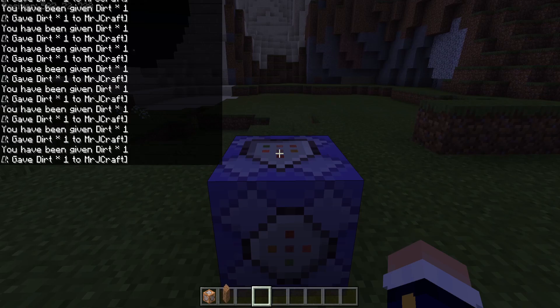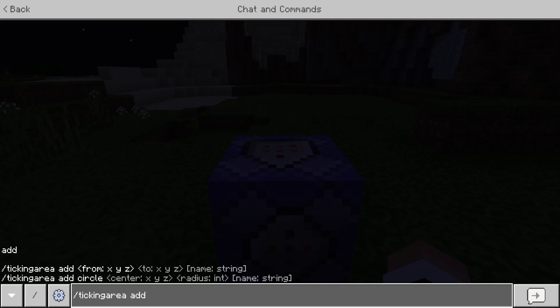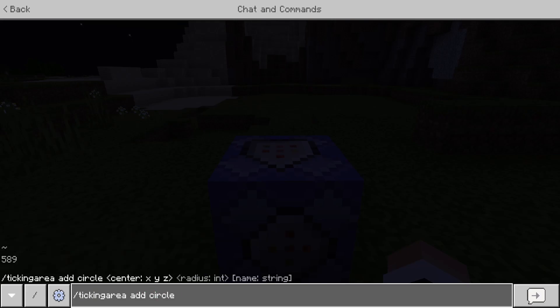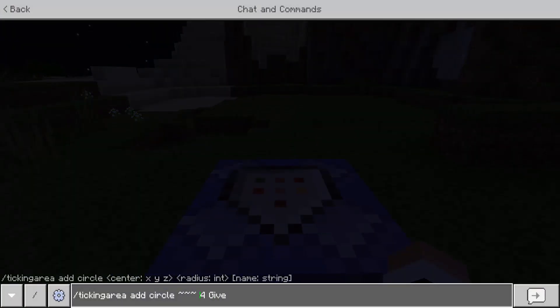It's a little bit frustrating because you can't see where you're placing the ticking areas. That's why I generally do 'add' with 'circle' and then use my position with tilde notation — what many people call tilde keys or accent graves. Many people just call them squiggly lines. I believe the maximum radius is four — let's try five and see.